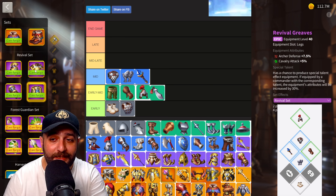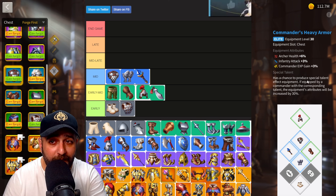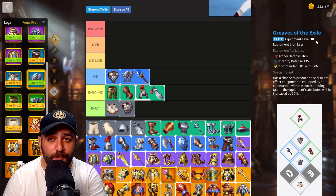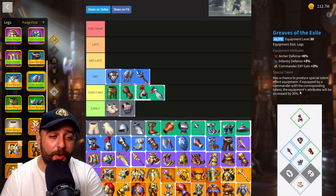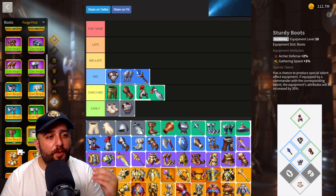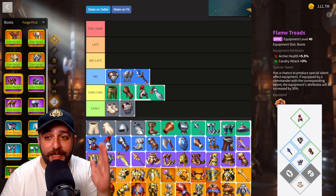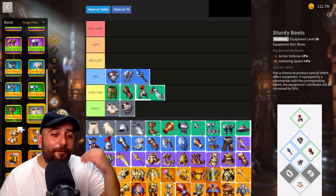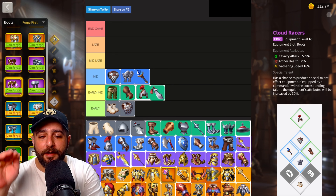Now we're going to craft some epic gear, and it is indeed going to be epic because when it comes to archers they have the only epic set in the game — the Revival Set. It has four pieces: helm, chest, gloves, and legs. These four are obviously going to be our immediate upgrades in mid to late game. When you have two pieces from the Revival Set you get a bonus of 3% troop attack, and then an extra 3% troop defense bonus. I think it is pretty solid.